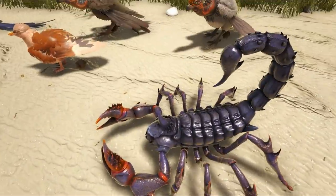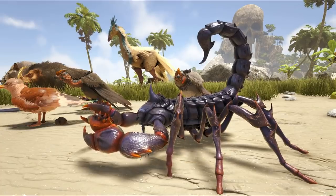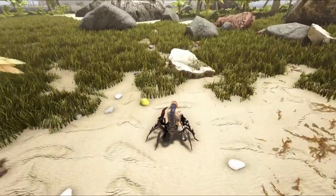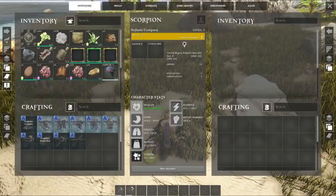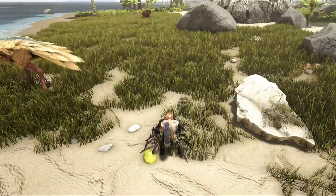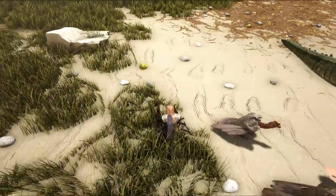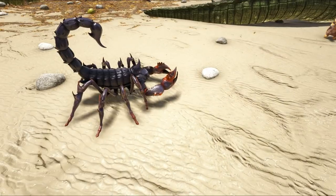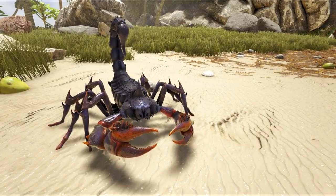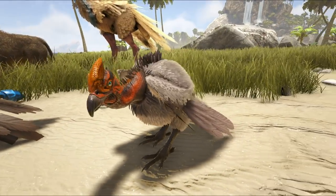Let's start with the scorpion, because this one's a bit derpy. It looks amazing in terms of design — a lot better than the scorpions in Ark. I don't think you're meant to tame these things; my knees are scraping onto the sand. These are probably things you'll have to kill and are not meant to be tameable, although it does have a saddle. When I went into the grass, it was very difficult to spot — another dangerous creature to look out for. I do like that it is more accurate to what a scorpion actually looks like.